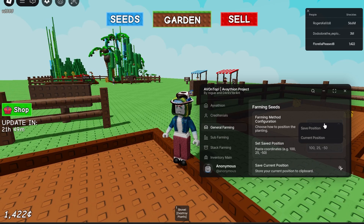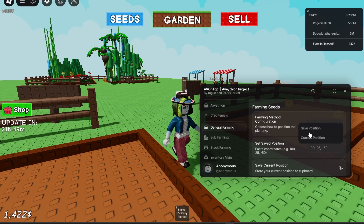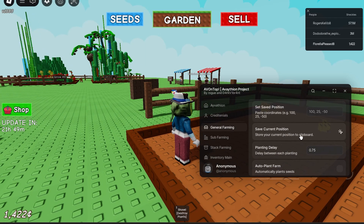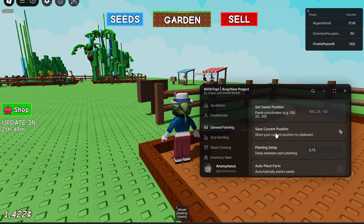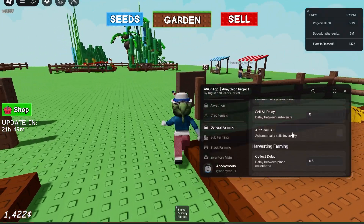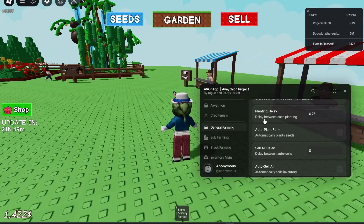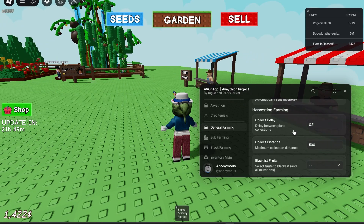Under general farming we can choose a farming method, choose how to position the plants, save position, copy current position, and set position. There's also an auto plant feature, which I don't have set up right now.